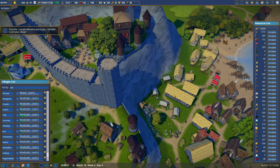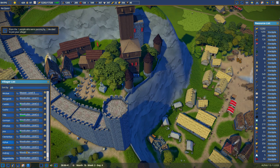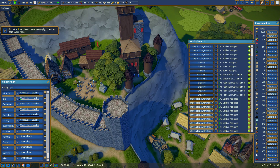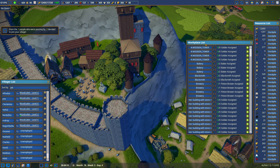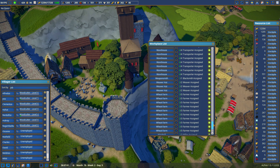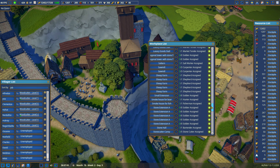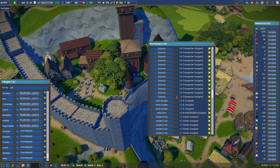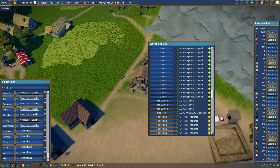We had some new people come in — look how many we got since I last looked. I wish I could sort by unassigned. Looking for red numbers — transporters. The new granary's done, I have to look at it.